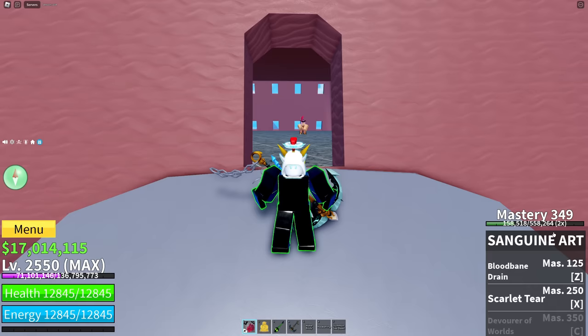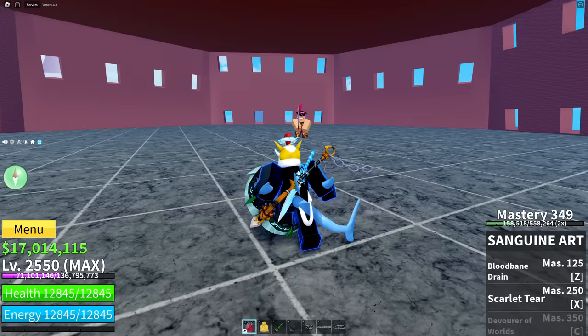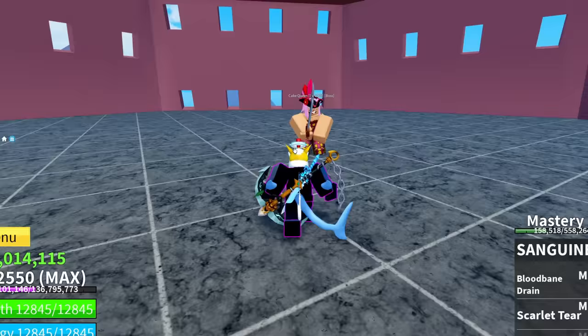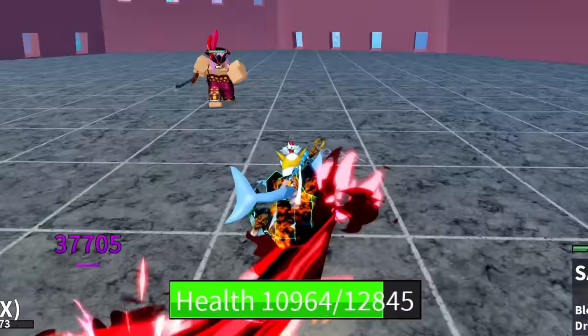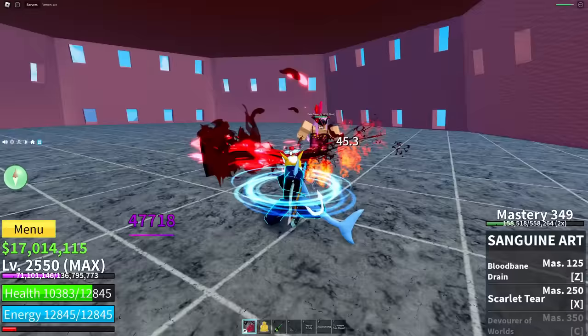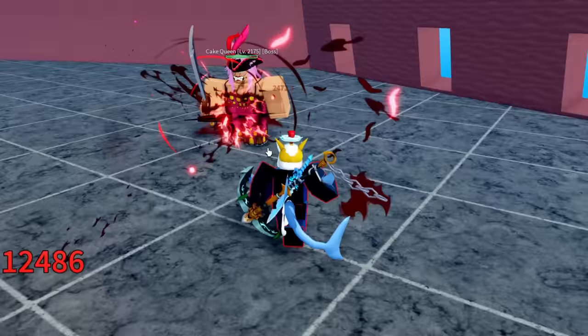I have the fighting style at mastery 349, which means I just need one more level to unlock the last ability. I had to show you guys this — it is so overpowered that you can farm bosses without needing anything like Buddha. All you have to do is walk around, dodge the abilities, and let's say I take a lot of damage like I am right now — all I'd have to do is use the Z ability and I am back to full health.